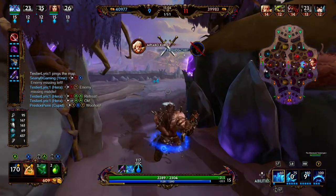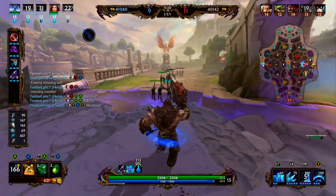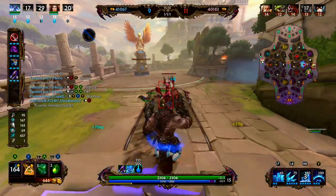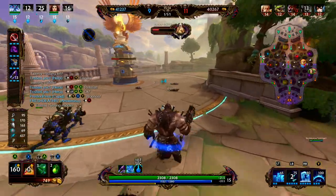We're going to pick up our blue buff. Chiron was able to get our tower while we were gone — it looks like he's all the way over there. Since he's all the way over, we're going to go ahead and just clear this wave, get the tower, and then push the next wave.